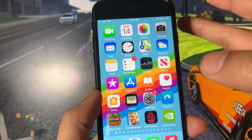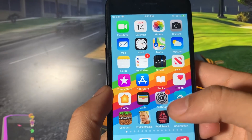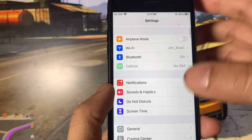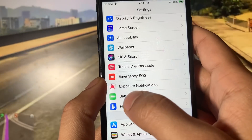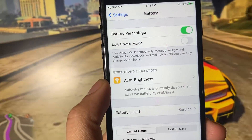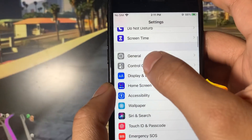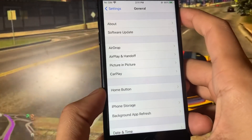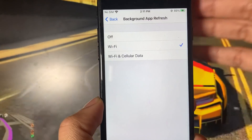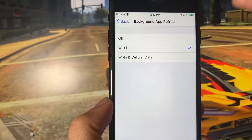The first thing we have to do is make sure our device is compatible for the download, so we have to change some settings on our iOS and Android devices. If you're on iOS, open up your settings app and scroll down until you see Battery. Select it, then you'll see Low Power Mode — just make sure that you have this turned off. Once you've done that, exit out of Battery and scroll up to General, and in General you will see Background App Refresh. Select it, and all you have to do is make sure that this is turned on to either Wi-Fi or Wi-Fi and cellular data. Either one is fine, just make sure it's not off.